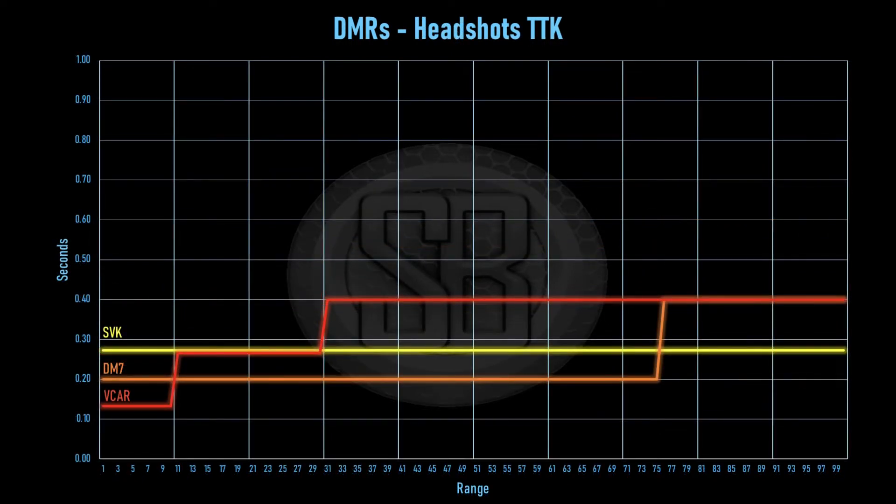So we've got the Vicar quite down low here — it's below 0.2 seconds, so it's a very, very good time to kill when you're getting headshots. If you're coming into a room and you've got good aim, you could pick off a load of people very, very quickly with the Vicar.